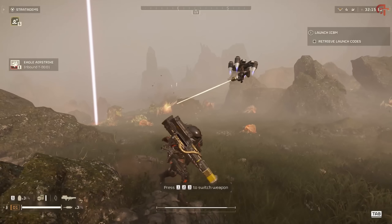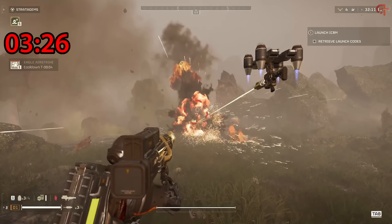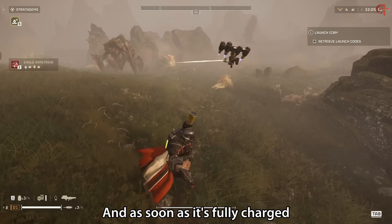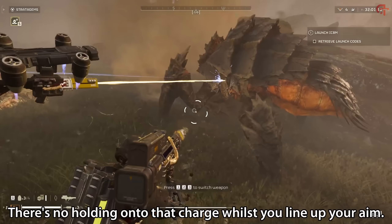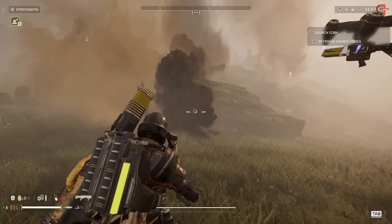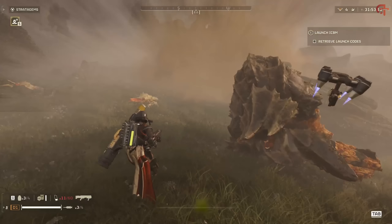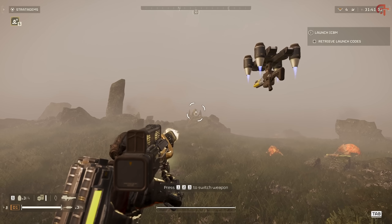It's a good three or four second charge time before it will do anything. Also, especially against smaller targets, it's not the easiest thing in the world to aim. There's a little bit of sway, and as soon as it's fully charged, it will automatically fire instantly. There's no holding on to that charge whilst you line up your aim, so if your target isn't in your sights at the second that your gun is charged, you will fumble your shot.